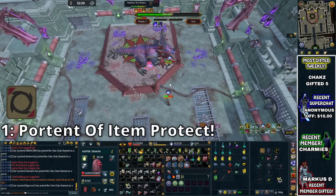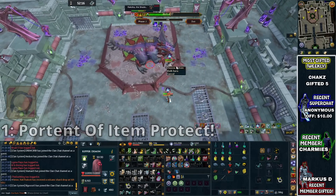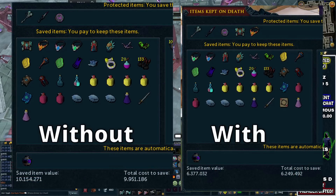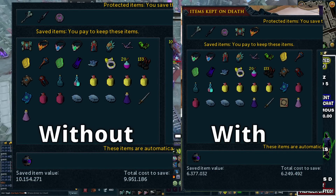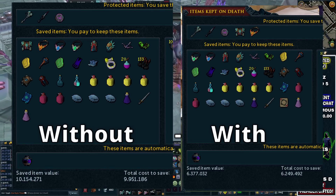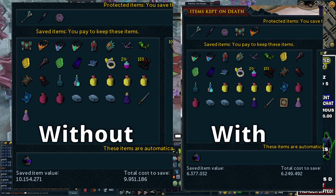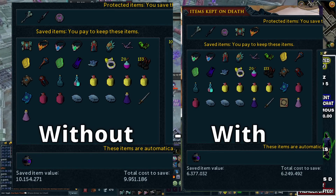It'll cost around about 55 to 60k to make one of these. However, when you die, if you have one of these in your inventory, you do protect an extra item. Now, you may be thinking, but can't we just use the Item Protect Curse or the Item Protection Prayer? Yes, you can do that, but these stack together, so you can end up saving yourself 5 items on death rather than 3.